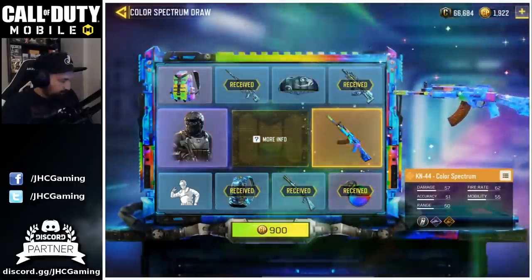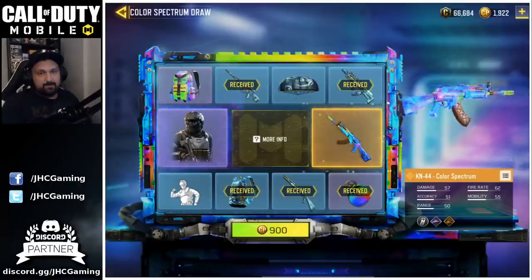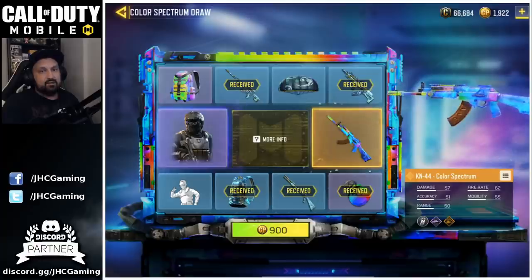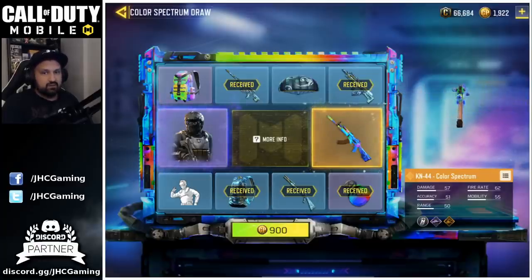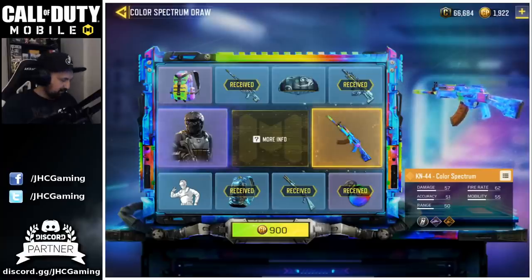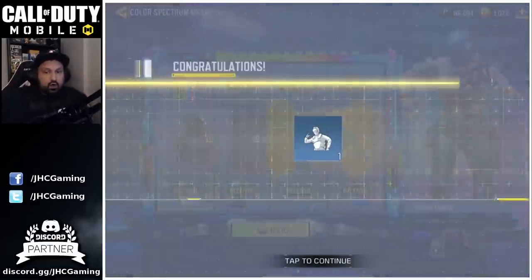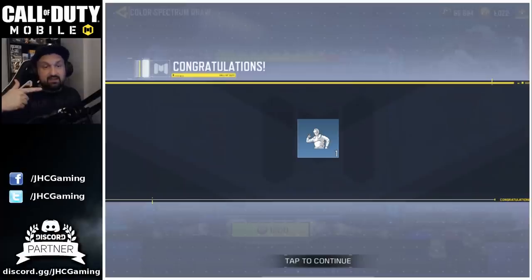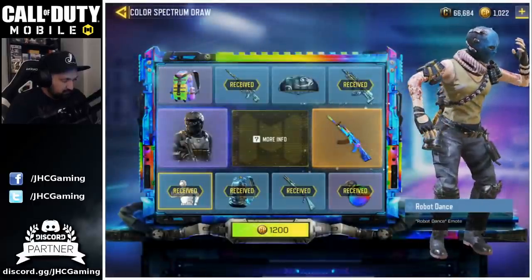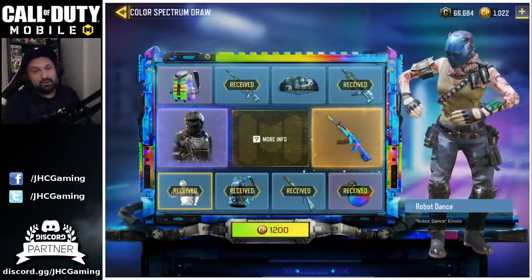For 900 cut points, what's left is probably the parachute or the spectrum backpack or the emote. Let's go for one more — my last spin. Fingers crossed. Oh! Let's go! It landed between the dance and the parachute — I'll take the robot dance any time over the parachute. So I'm okay to stop now. I was thinking if I got the parachute I'd have to do one more spin for the dance or the animated backpack, but the next spin is 1,200 and I'd have to buy more card points.